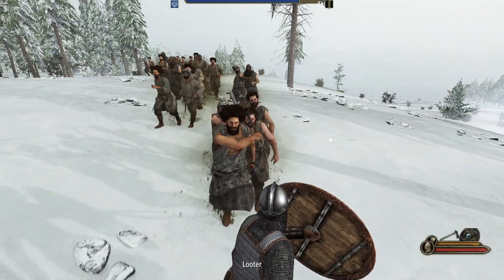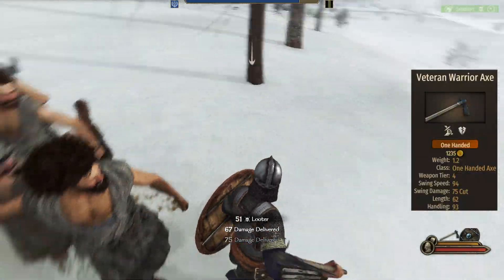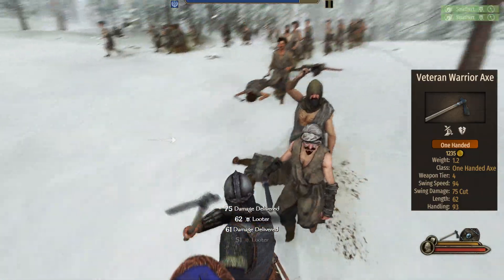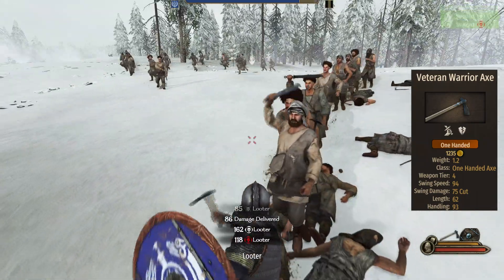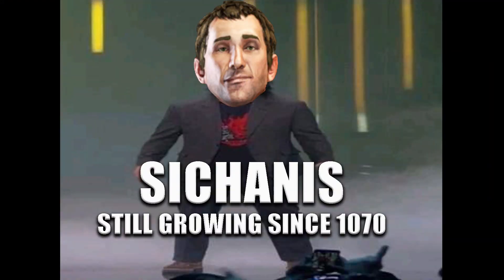For handling the melee duties, the Axeman brings a Veteran Warrior Axe. It has 94 swing speed, 75 damage, and a length of 62. This weapon is among the best for melee infantry as it brings all of what you want: speed, decent damage, and it lacks a few inches like your favorite Southern Empire Lord.